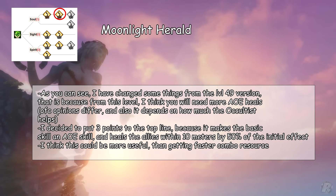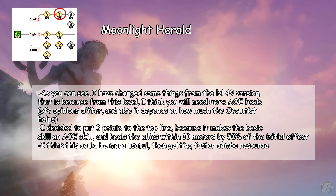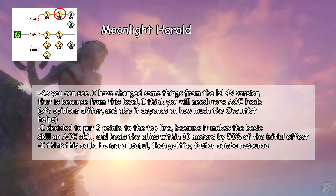Moonlight Herald — as you can see, I have changed some things from the level 49 version, because from this level I think you will need more AOE heals. Of course opinions differ and it also depends on how much the occultist helps. I decided to put 3 points into the top line, because it makes the basic skill an AOE skill and heals allies within 10 meters by 50% of the initial effect — I think this is more useful than getting faster combo resource.